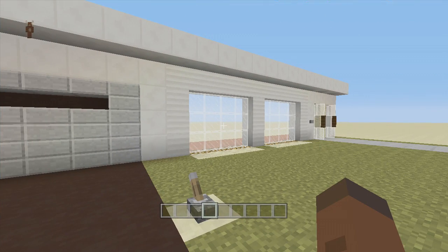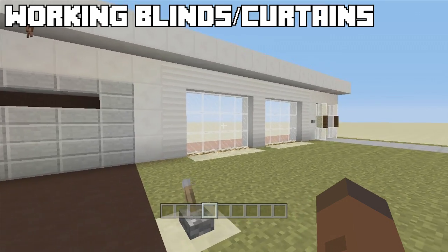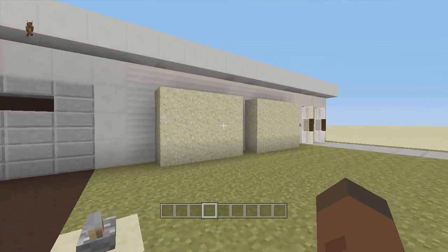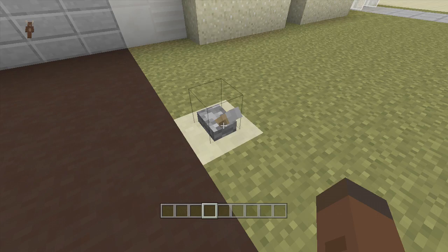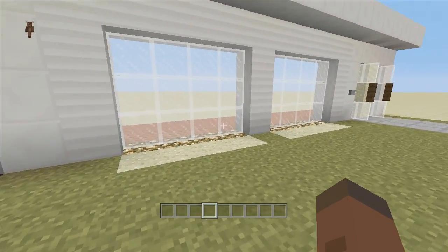Hello everybody and welcome back to FedEx Gaming's redstone tutorials. In this video I'll be showing how to build simple blinds slash curtains. If I flip down this lever right here, the sand blocks will get extended up in front of our windows, closing anything off on the inside of the house. When we flip up the lever it will retract back down into the ground.